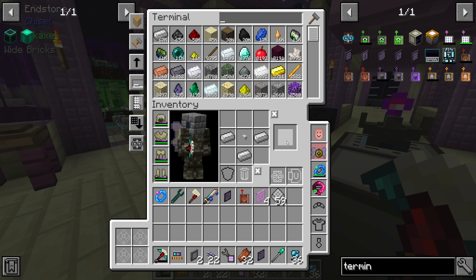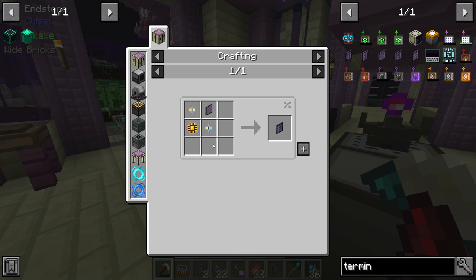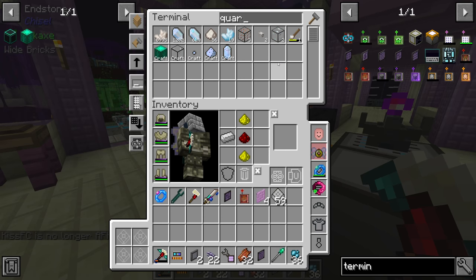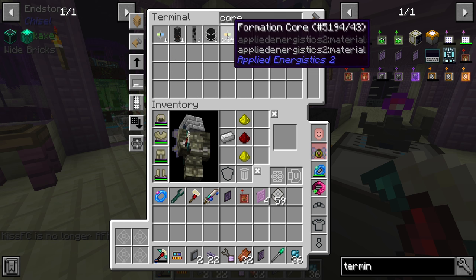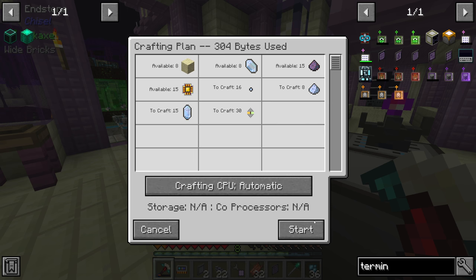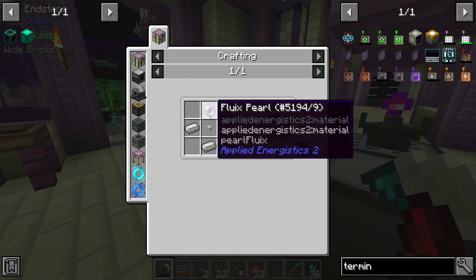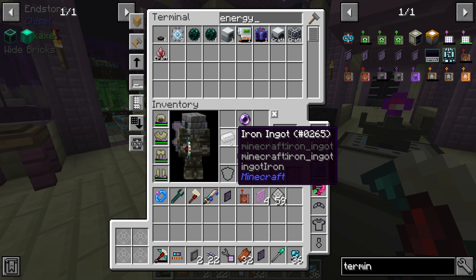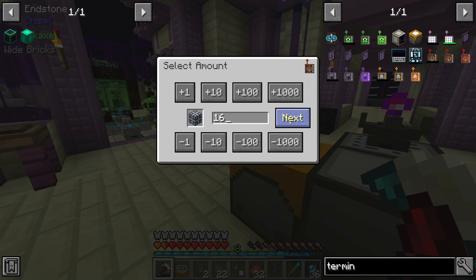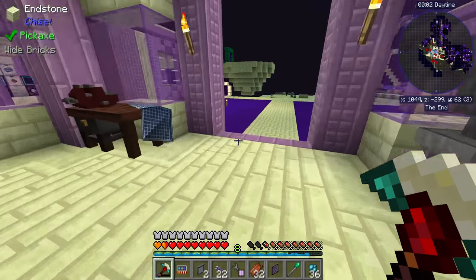We also need quartz fiber — which we already have — plus formation and annihilation cores, logic processors, and quartz glass. With so many crafting CPUs now we can do all these crafts simultaneously, so I'll request 30 formation cores and 30 annihilation cores. Let's get two wireless terminals. We also need dense energy cells — I think 16 for two — and I did teach the system how to make those. Unfortunately they never shift-click in so we have to put them in manually.